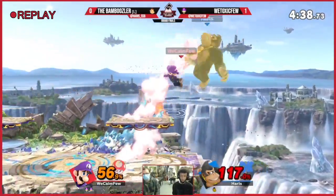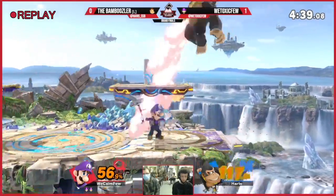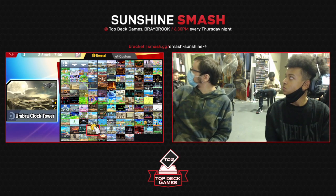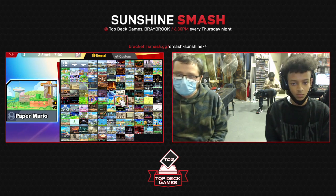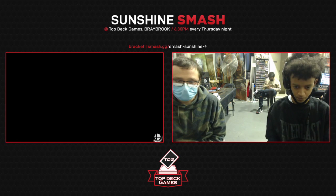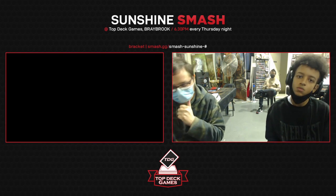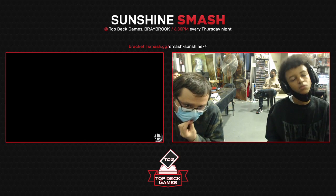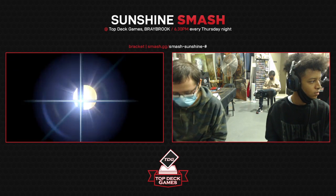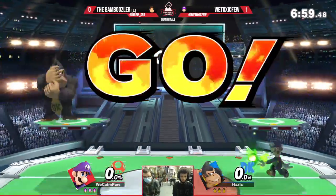Will we see the Harris counterpick? He has one character he pulls out — I think it's DDD that he hates. He does have a secondary; we'll see if he pulls it out. He only pulls it out for really bad matchups. I don't think this is technically one of them — he's won sunshine before but don't quote me. Either way still a very good result. He has his Wolf and Villager — the Harris Villager needs to come back someday.